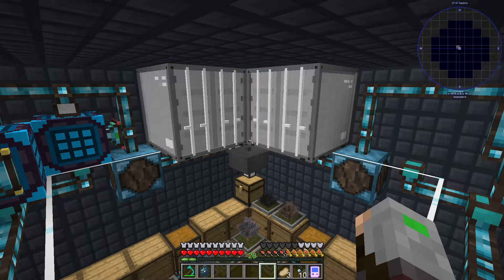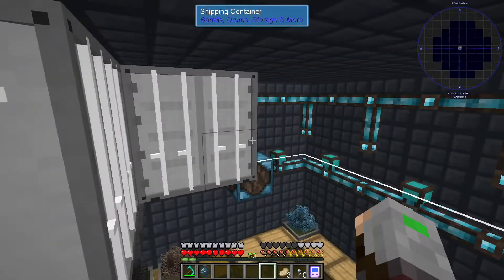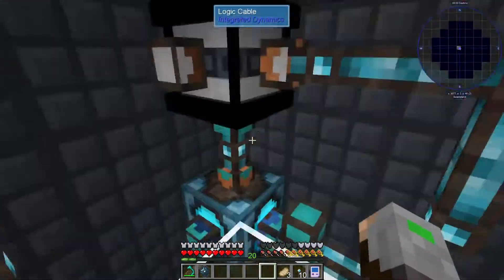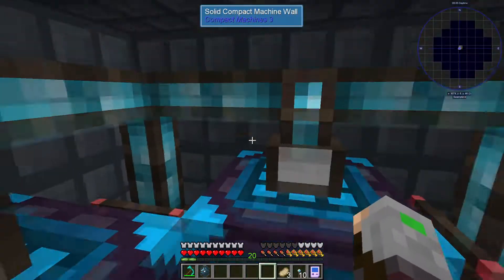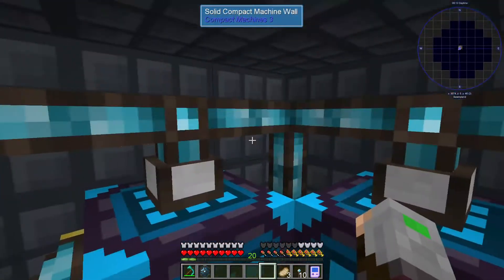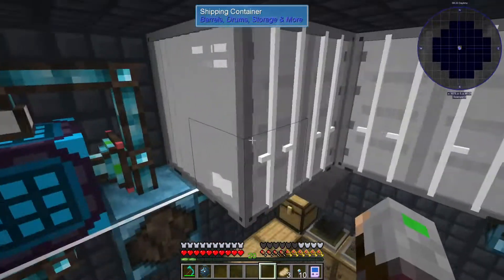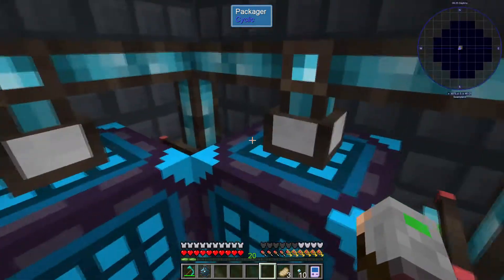Welcome back to another episode of Sky Factory 4. As you can see, we've improved some parts of the base — we've laid out the logic cables, the variable store, our source of energy. I've tried making the automation and I'm glad to say it works perfectly fine. Here I'm going to replicate everything I just did to this first packager — it works perfectly fine, it's so efficient.